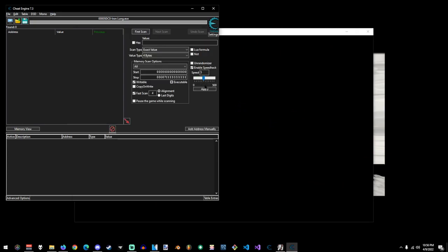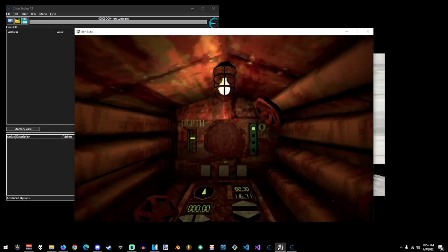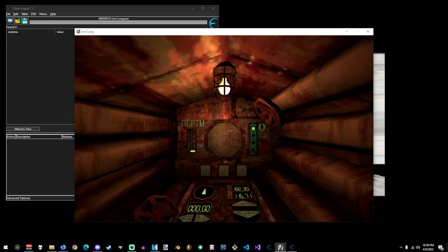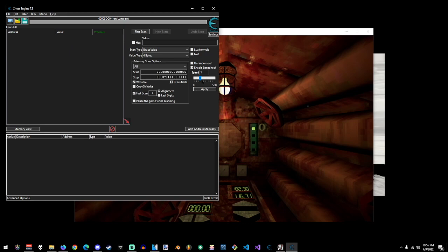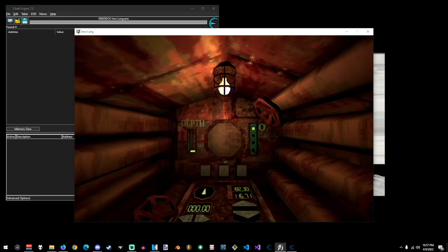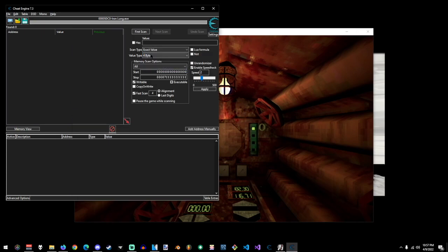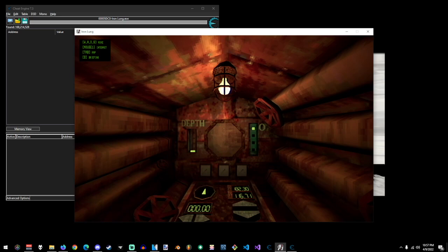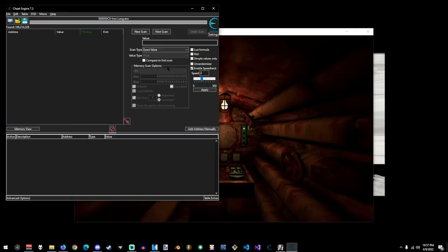I'm not going to watch the intro, that's a little boring. So let's slow it down — it should give me control here. What you're going to do is search for an unknown float value, unknown initial value, float scan it. Then I'm going to do a decrease scan because I am decreasing — hopefully either my X or my Z coordinates, maybe Y coordinates. I don't know how the game's built.